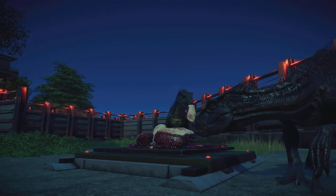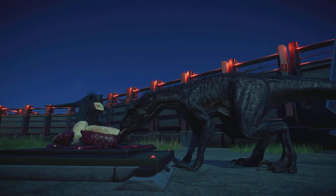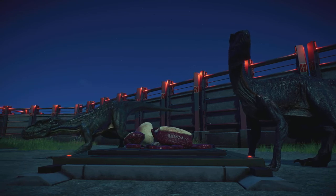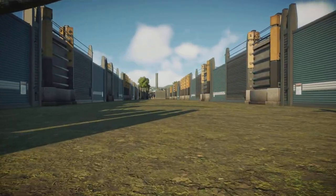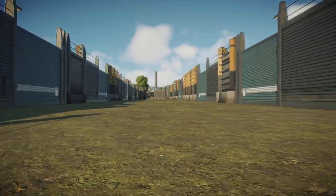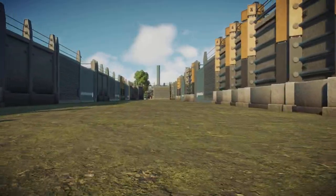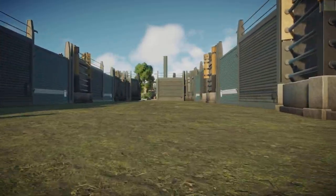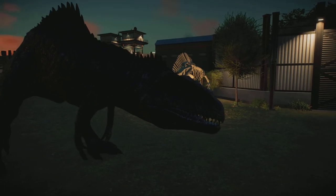This park features the Indominus Rex in Alpha Facility One, the Indoraptor in Alpha Facility Two, and the Giganotosaurus in Alpha Facility Three — because all three are the alphas of the Jurassic World films, each a villain of the film they feature in. I decided we would feature an entire park for them with the highest security ratings and the most deadly creatures of all. No, I did not do one for Scorpius Rex, as you may recognize this as the United Kingdom map.